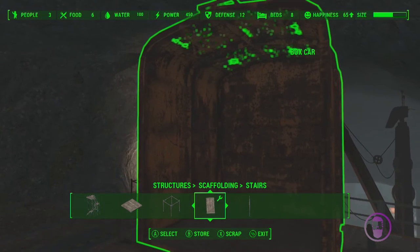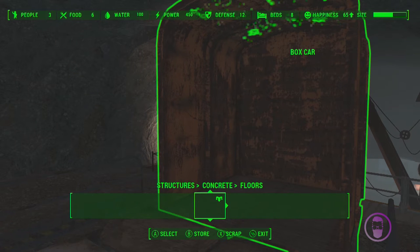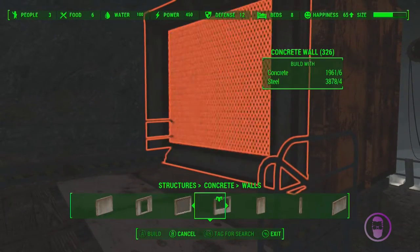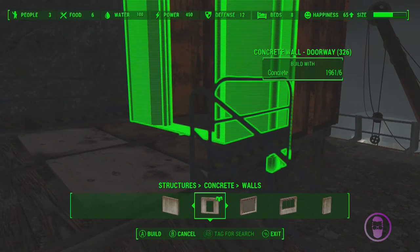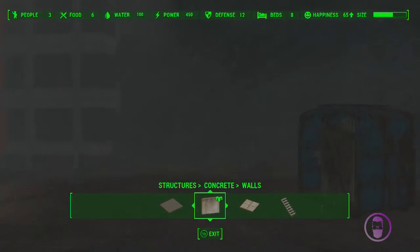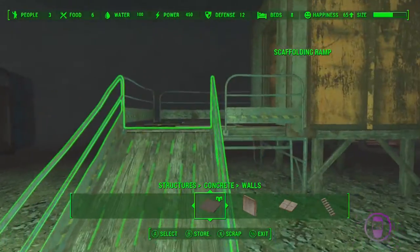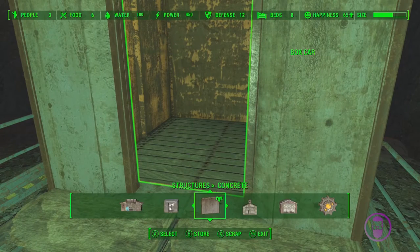I've snapped concrete on here - can I do the half concrete wall? I don't think they'll snap because... oh my god, they do! So we could do a doorway there. See, I'm learning, you're learning. Sorry it's very dark in here, let me turn on my Pip-Boy light. It looks great to me but it's probably encoding a little poorly on YouTube. Now we can put like a door.